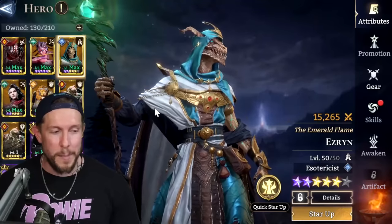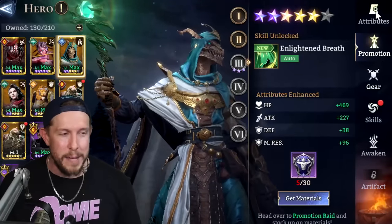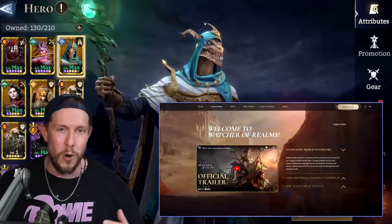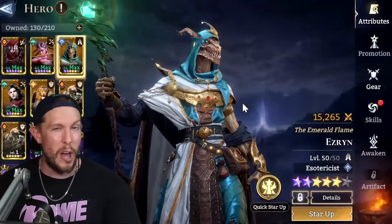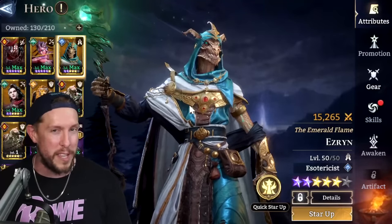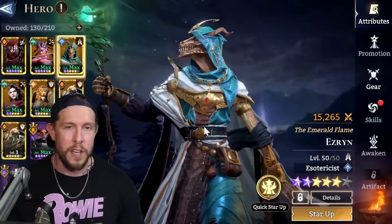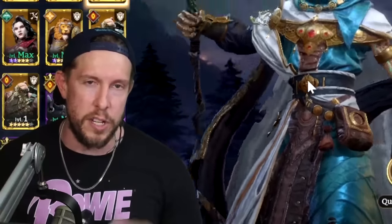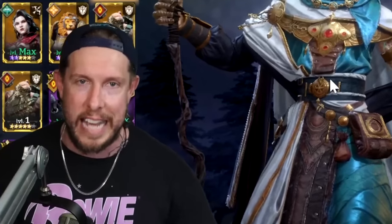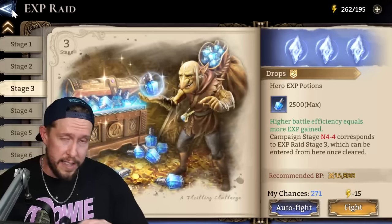Sometimes when you pull a hero and haven't done anything with their skills or promotion, you might be underwhelmed early on. Don't just get rid of them — consult the website, there are tier lists out there. Don't judge a book by its cover with these heroes. Ezran kind of sucked for me early on and now he's my main carry healer. So think about team composition: two healers, two or three ground units, and the rest range — a blend of mages for AOE damage and marksmen as well.